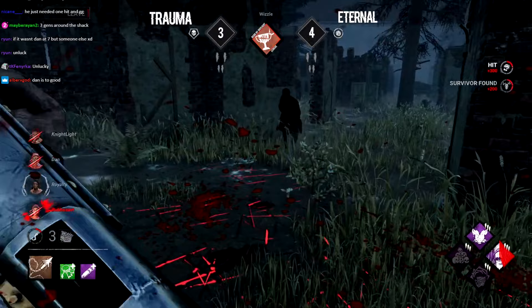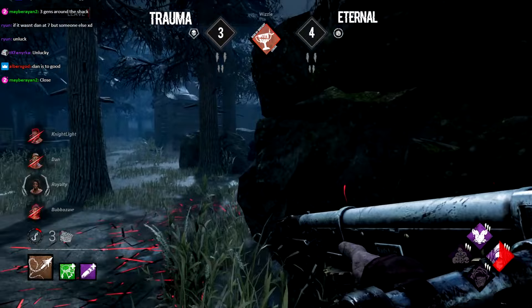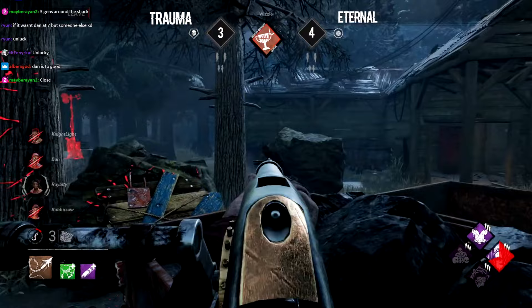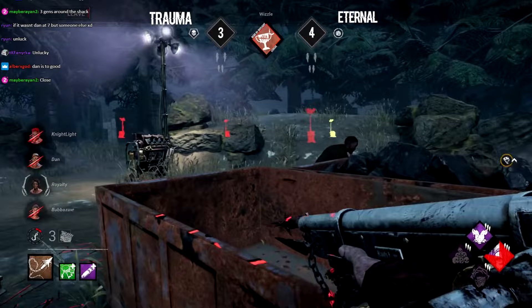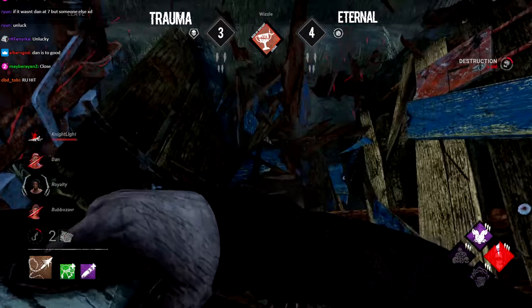Survivors are going to start popping generators if Whistle isn't able to get rid of them fast enough. Nightlight still injured, Bubble takes a quick hit — he's not going to be able to body block for much longer. Nightlight should be going down if Whistle lands the next shot. Nightlight makes the pallet just in time, wasting a little more time. With Nightlight on the opposite side of the map from the other survivors, they're all working on generators. The three-gen is close to popping — even if Nightlight goes down and takes the death, there's already a gen gone in the three-gen.